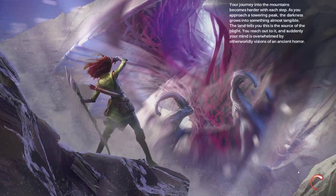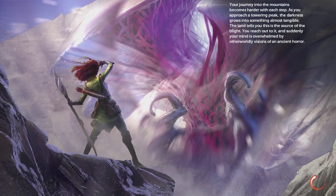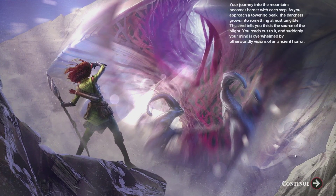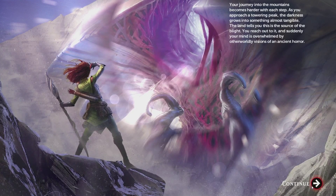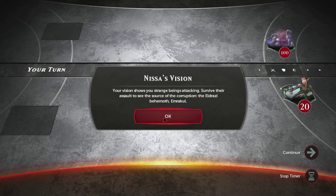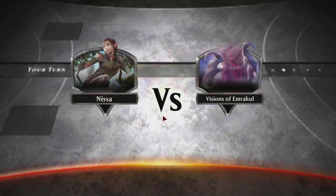Your journey to the mountains becomes harder with each step. As you approach a towering peak, the darkness grows into something almost tangible. The land tells you that this is the source of the blight. You reach out to it, and suddenly your mind is overwhelmed by otherworldly visions of an ancient horror. Our vision shows you strange beings attacking. Survive their assault to see the source of the corruption — the Eldrazi Titan, Emrakul.